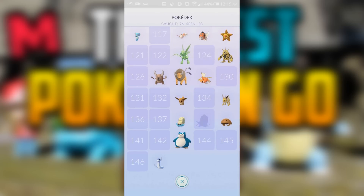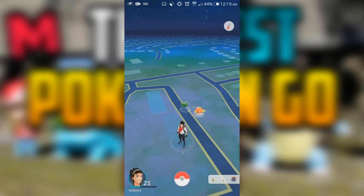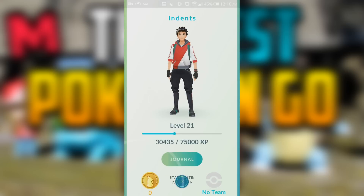I'll leave a link in the description so you can go make a brand new account, then fire it up, put the information into the bot, and it'll get your account up to around level 21 within a day and you'll be all set.